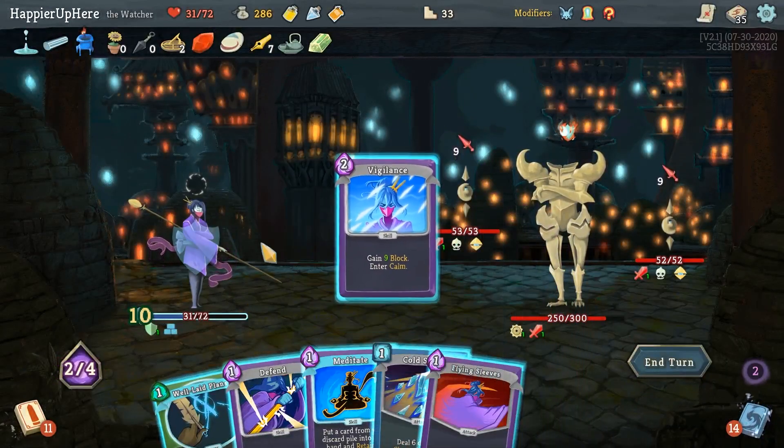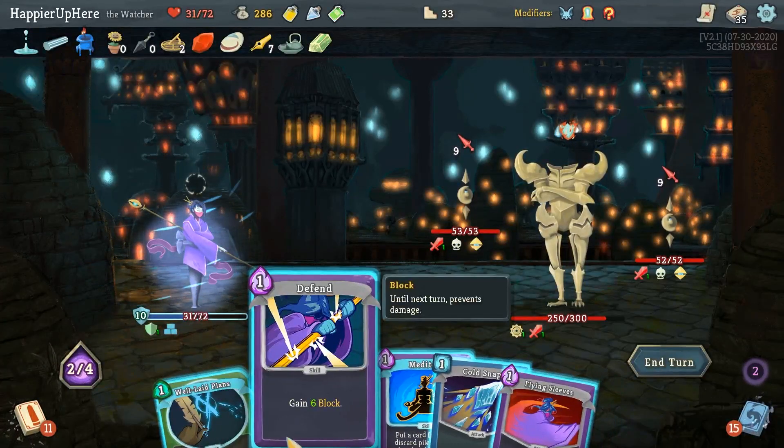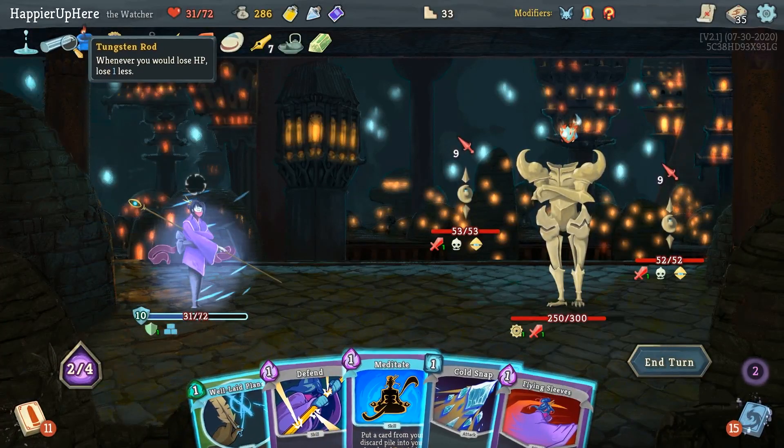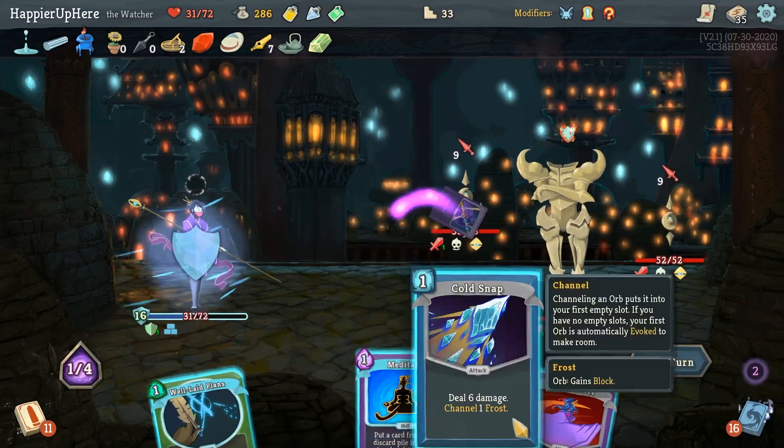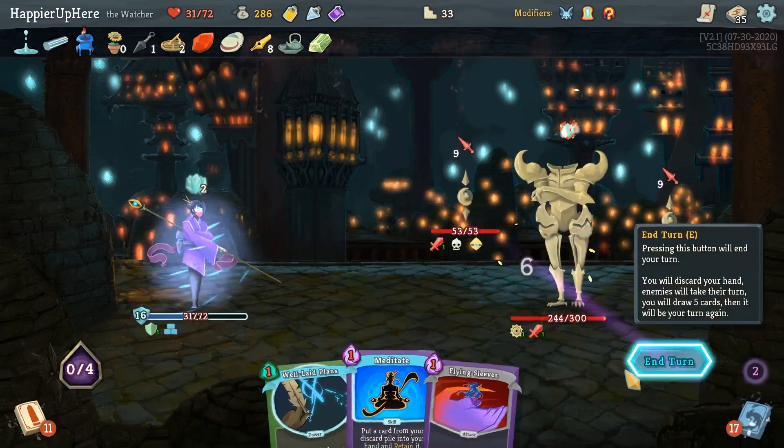That should allow me to save up block for the Hyper Beam attack. 18 incoming - I would like to get Electrodynamics back. Can I defend here? I do have a Block Potion although I was hoping to keep it for later. Let me see what Acrobatics gives me - get rid of the Headbutt. Vigilance, Defend - 18, I should be fine with Tungsten Rod. Defend and Cold Snap.